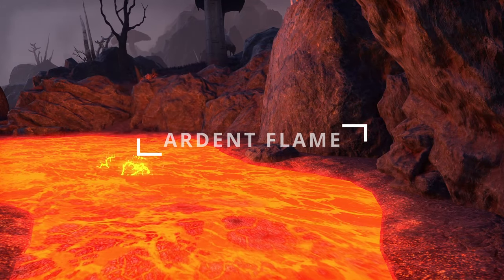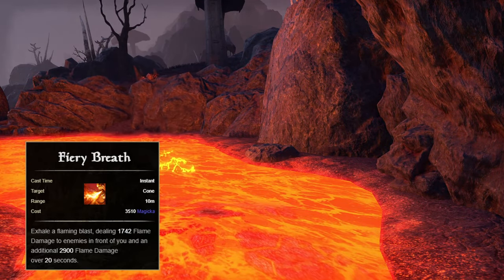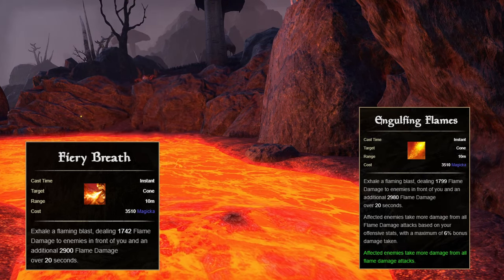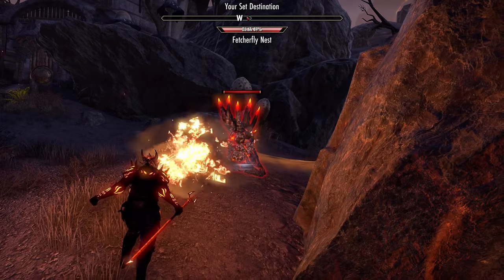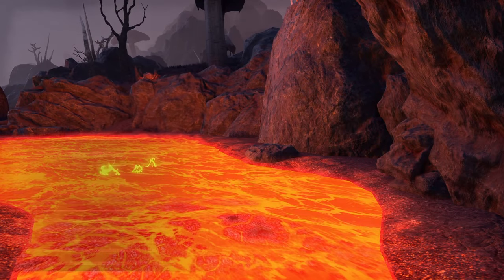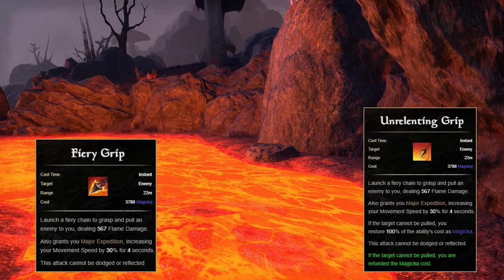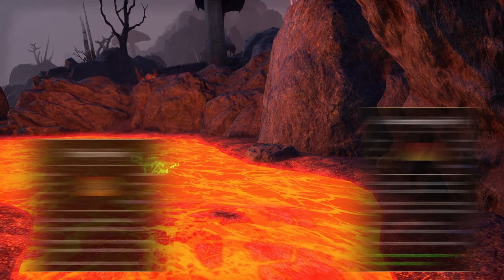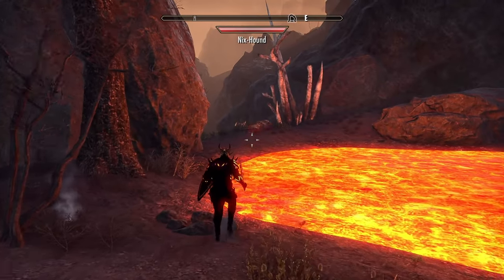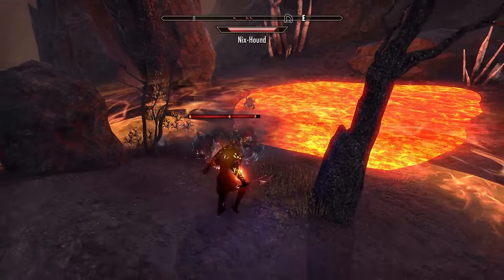Starting in the Ardent Flame skill line, we will be using the third ability, Fiery Breath, morphed into Engulfing Flames. This increases the flame damage the afflicted target takes — a great way to buff any player who deals fire damage. Next, we want the fourth ability, Fiery Grip, morphed into Unrelenting Grip. This is used to pull targets to you, which makes grouping easier. It will taunt the target if it hadn't been taunted already. If the target can't be pulled, you refund the cost of the ability.